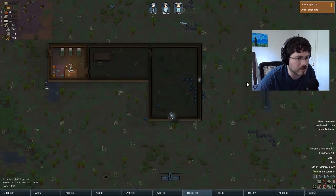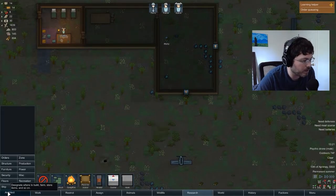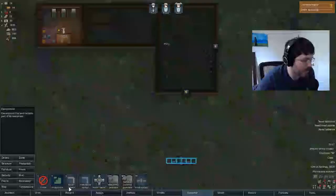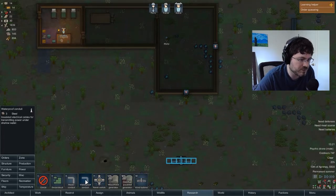They didn't botch the first air conditioner — we got our air conditioners here. What we want to do now is connect them with power lines. Under power there are two kinds of lines: a waterproof conduit which you can use for sending across rivers and streams, and then just a regular power conduit. These take one steel each, so this is another reason why we're going to need to get some steel — we're going to need to start sending power lines all into our base.